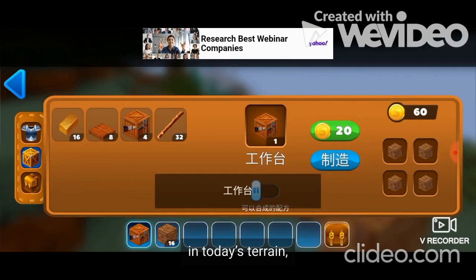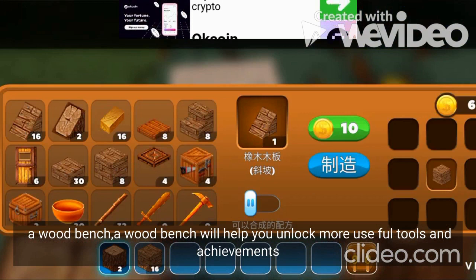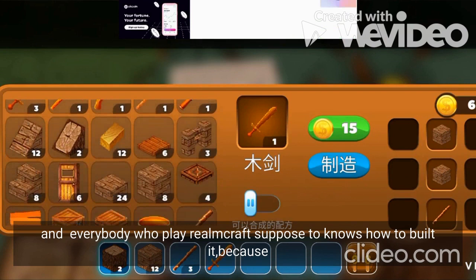After you have gathered enough wood, the second thing you want to do is build a wood bench. A wood bench will help you unlock more useful tools and achievements. Everybody who plays Rainbow Club is supposed to know how to build it, because it is one of the easiest things to build.